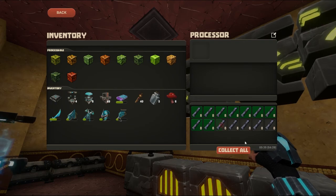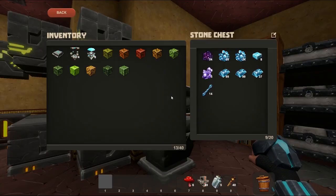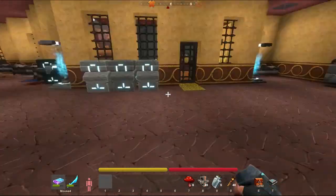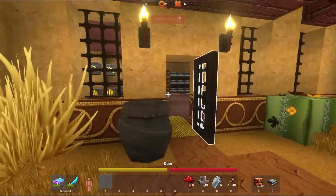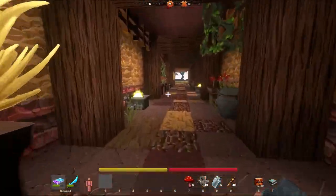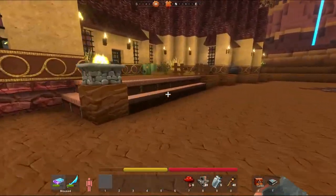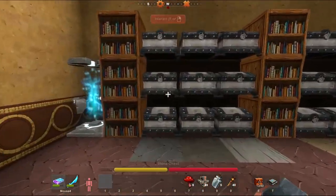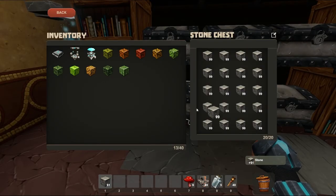I'm processing a ton of obsidian rods. Over here are the main metals and up here is the fancy gem stuff. I noticed the recipe for the super extractor has doubled in cost, which I think is fair because before this update the super extractor cost half as much as the advanced extractor. I'm okay with that — that's why I'm preparing so many different rods, so I can make a bunch again.